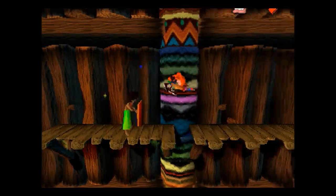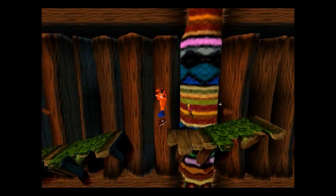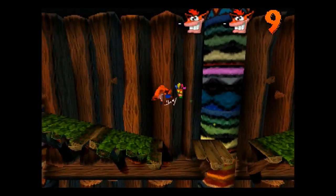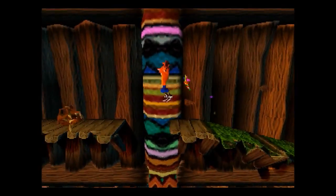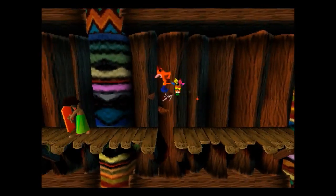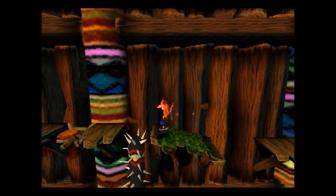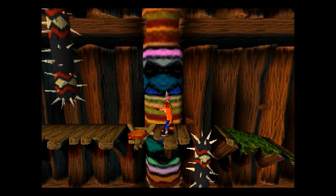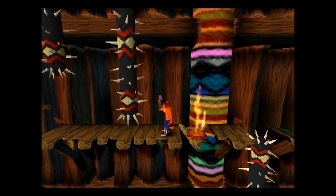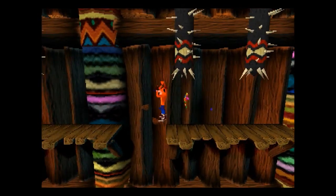I just blew up the steel block! This is the first zone of the game. The game comes in three zones: you get this one, which is kind of like the tribal zone; then you get the ruins zone, which is all like temples and stuff; and then you get the Cortex zone, which is all like industrial plants, factories, and castles.